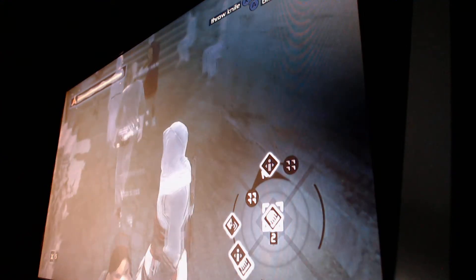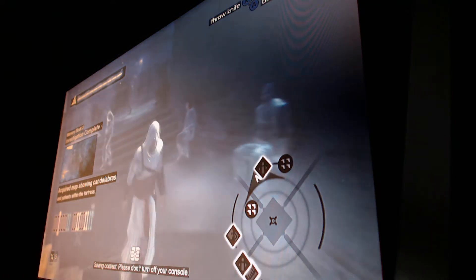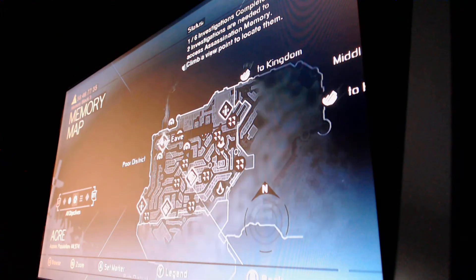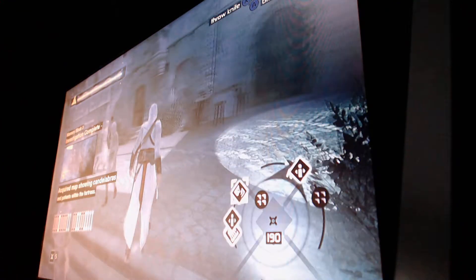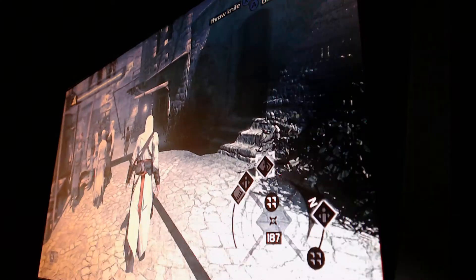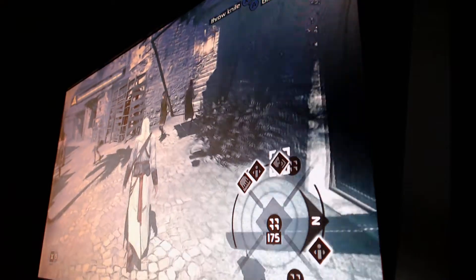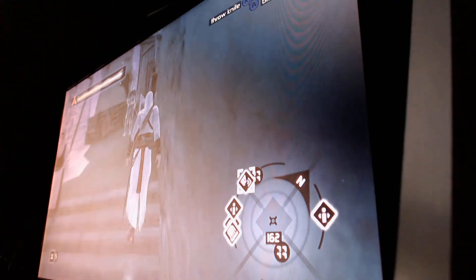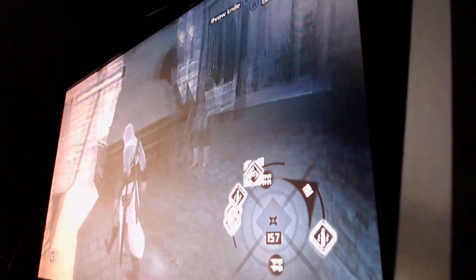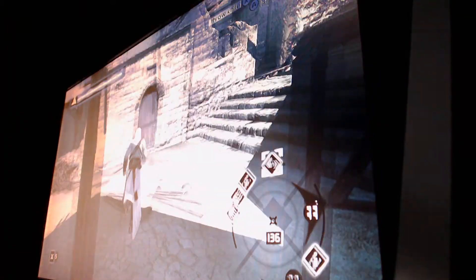I'm going to pickpocket this guy here - there we go. Now I'm going to select the eavesdrop investigation. You have pickpocket, two assassin informers, and an interrogation available. I'm just doing these two. There's actually an achievement for doing all of them to get 100% - I believe it's the 100% synchronization achievement.